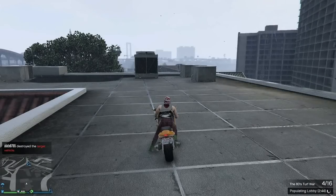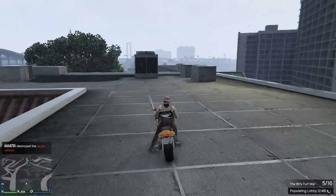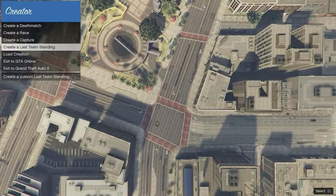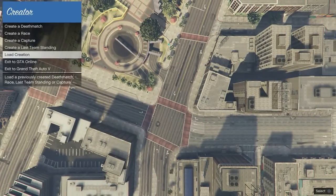So guys, let's go over how to do this. Here we are in the Creator. You need to go into the Creator, and you need a friend to start a playlist — his own playlist. He's starting a race alone, and he will not complete the race, not cross the finish line.